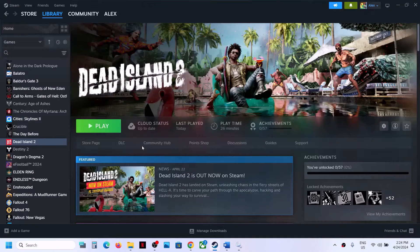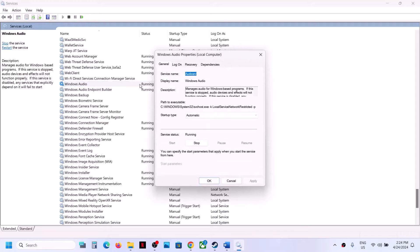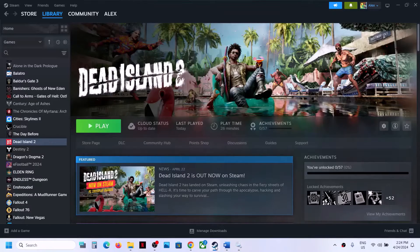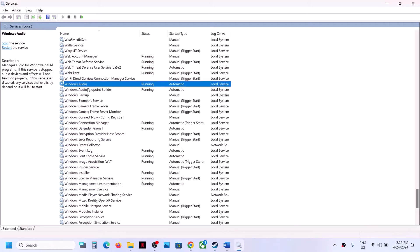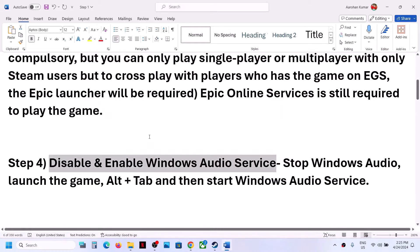Once done, launch the game. After launching the game, go back to Services, double-click Windows Audio, set it back to Automatic, click Apply, and click Start to re-enable the service. You have to start the Windows Audio service again after you've launched the game.